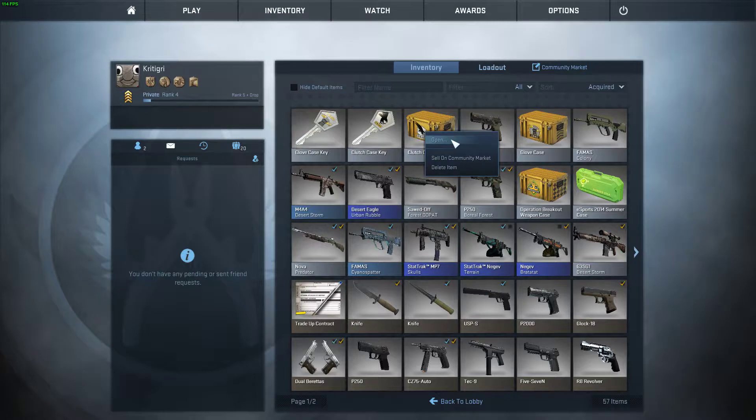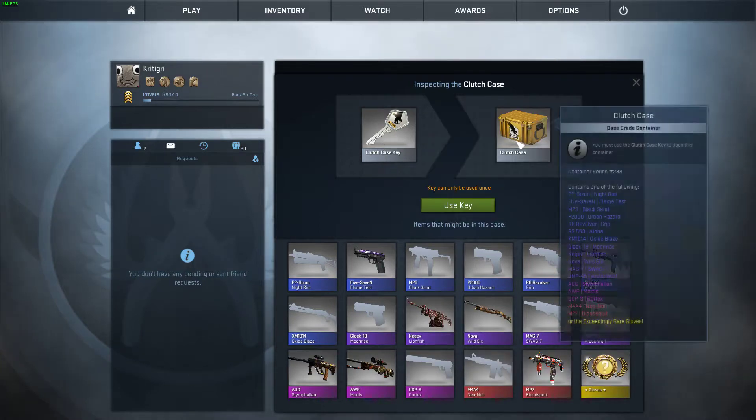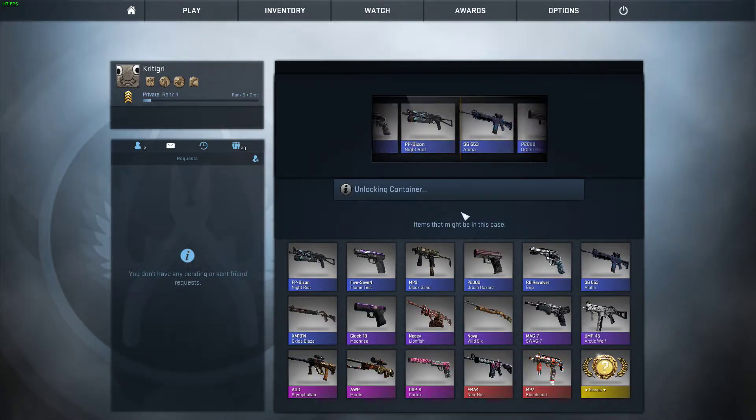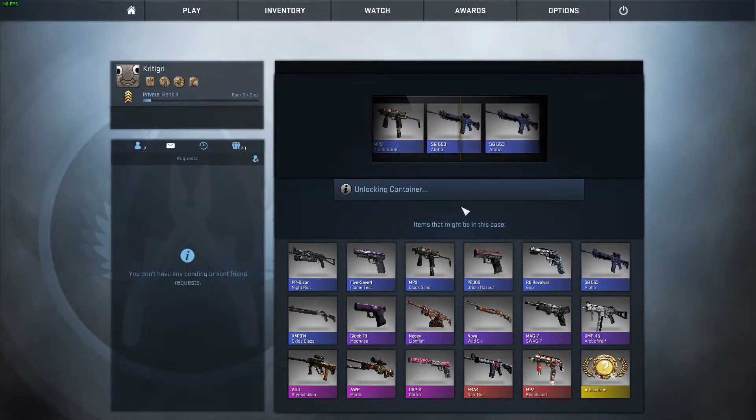Let's open this one first. I've never opened a case before, I don't know what to expect — in fact, probably crushing disappointment. Yes, use key. Oh, you get one item from it — wow. Okay, that's fucking shit, isn't it? And I got that skin for that gun.